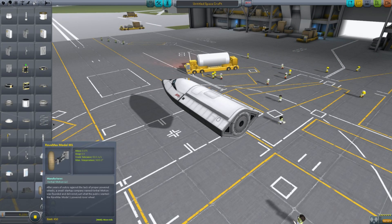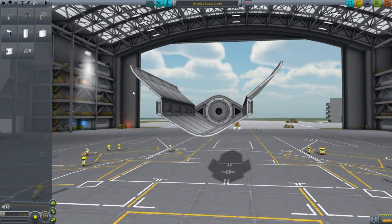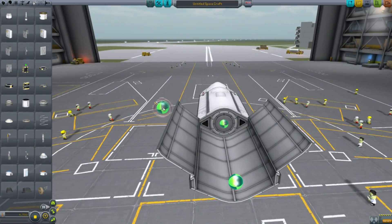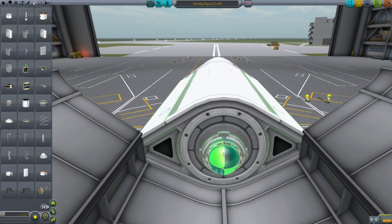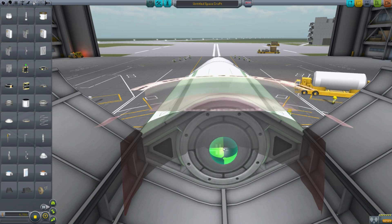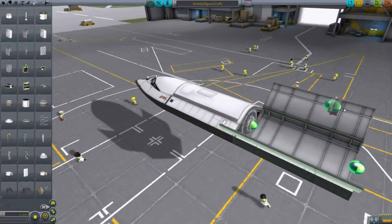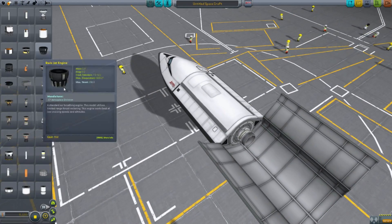In the utilities section, we have cargo bays — this is the first official cargo bay in the game. You can use this in your space planes to carry satellites into orbit. A good way to do that is to have a docking port inside. If you hold the alt key, it will disable surface attach mode and you will only have node attach mode, so you can actually put things on those nodes inside cargo bays. This is a huge advantage.